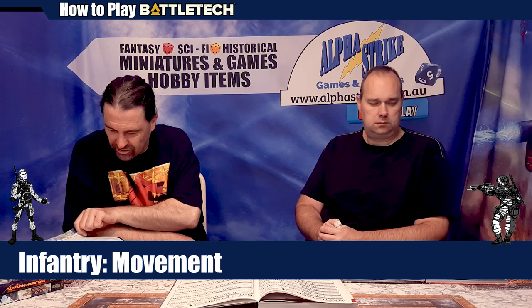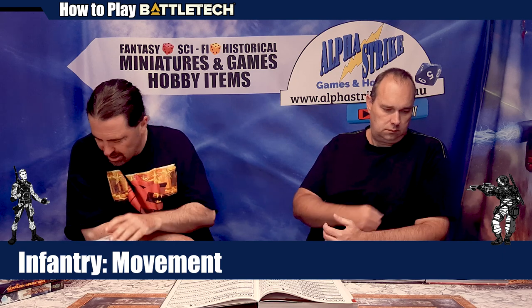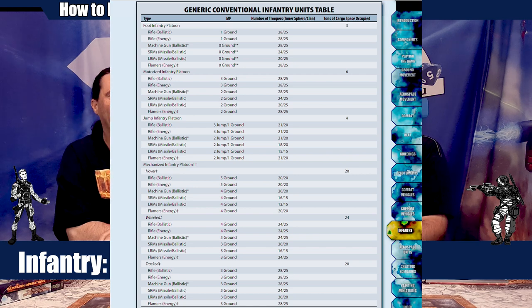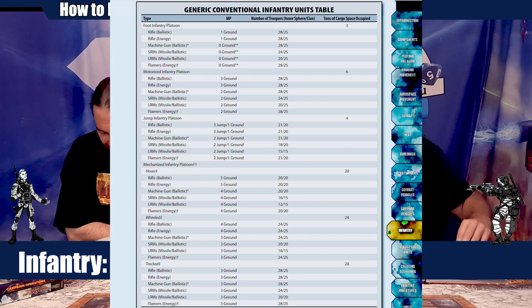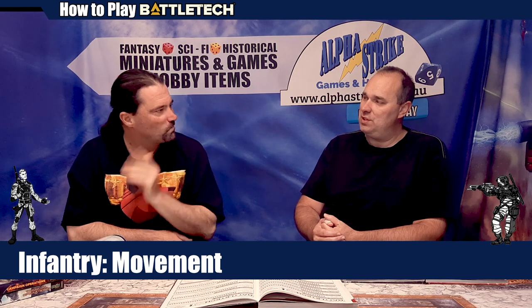If we bring up the conventional infantry units table on page 213, you'll see that standard foot infantry has one ground movement. One. A single movement point. Infantry are probably best for holding positions and things like that — static.